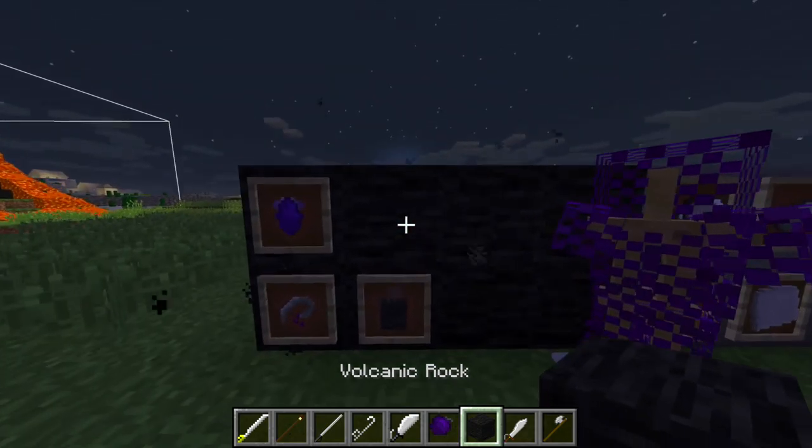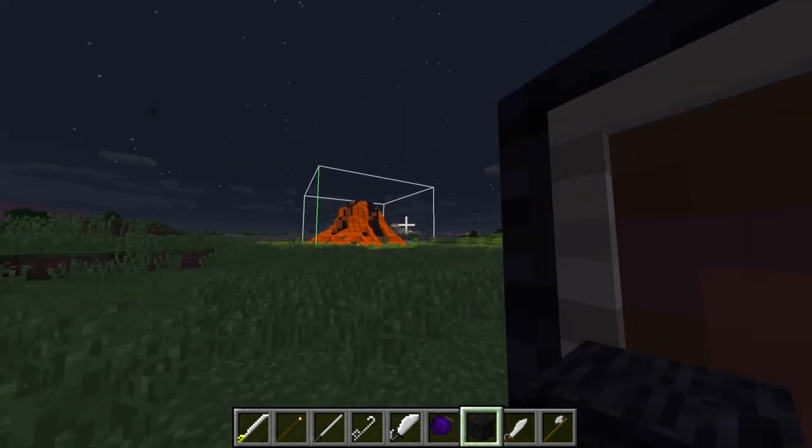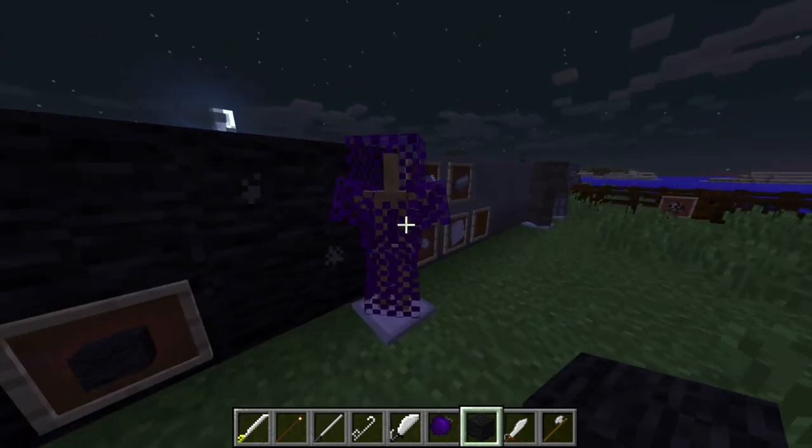There's also a new block called volcanic rock. You cannot craft it — it must be found in the structure I will show you in a bit.